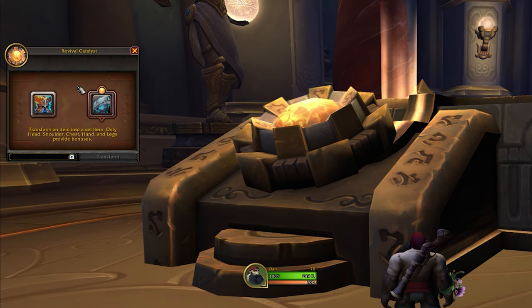Things like sockets and extra stats do also convert over when creating tier sets, which is really nice. With PVP gear it will also convert over the item level scaling of PVP gear as well.